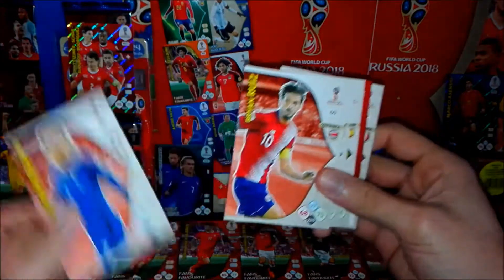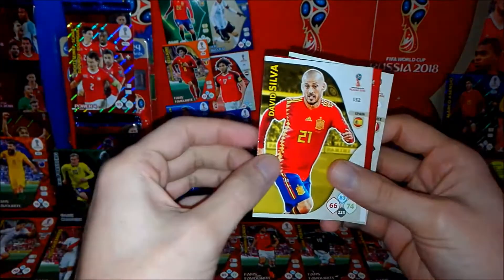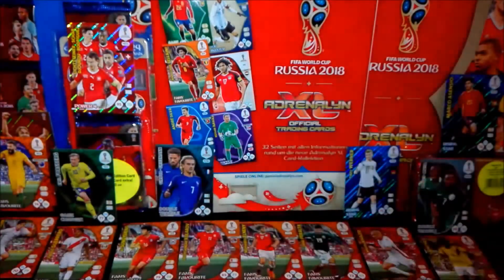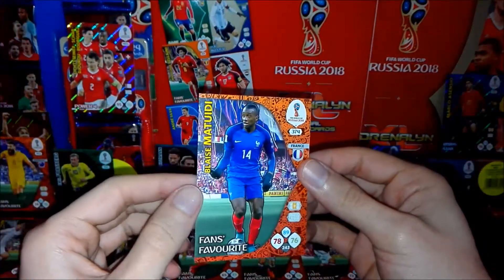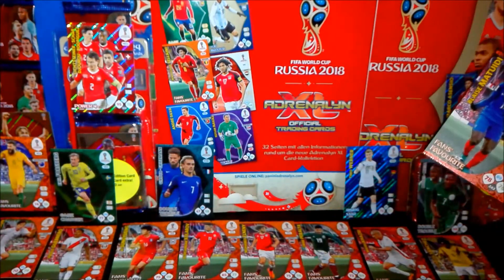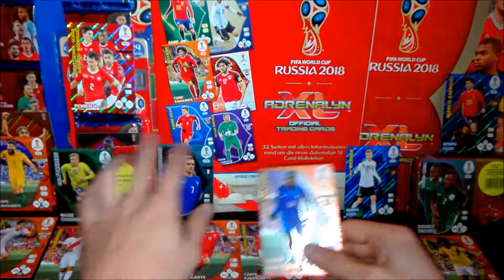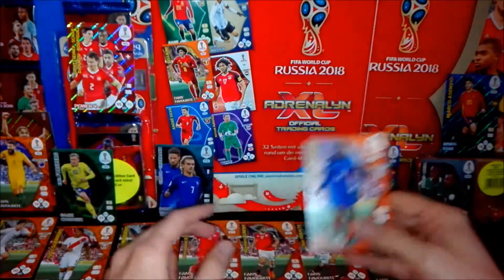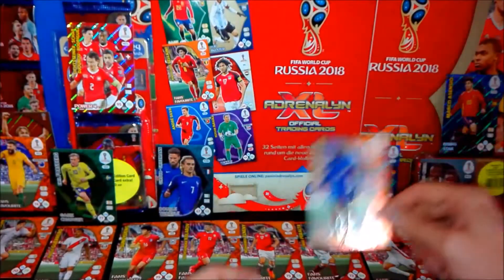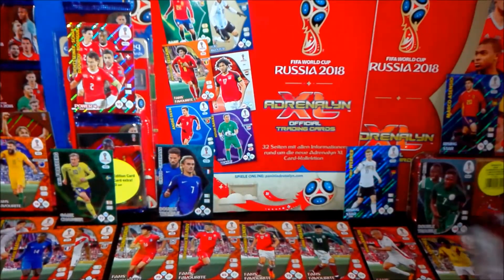I'm getting a lot of open packs. We had the double trouble Griezmann, now his base card. Brian Ruiz from Costa Rica, Inui from Japan, David Silva from Spain, and Koscielny from France. The special card is another fans favorite. So many fans favorites - I'll put those on the side separately from the better cards.